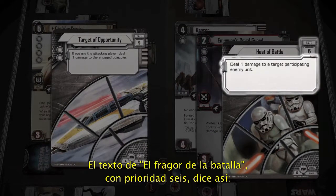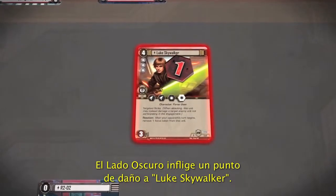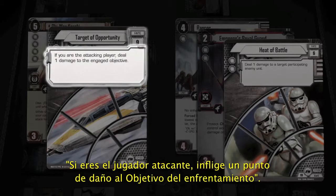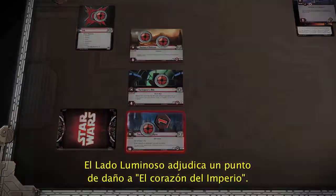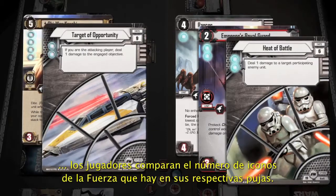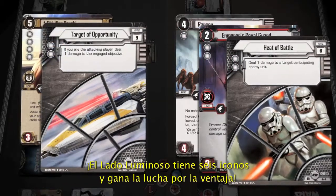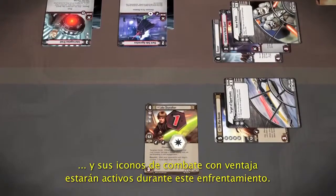Heat of Battle with a priority of six reads: deal one damage to a target participating enemy unit. So the Dark Side player deals one damage to Luke Skywalker. Target of Opportunity with a priority of nine reads: if you are the attacking player, deal one damage to the engaged objective. So the Light Side player places one damage on the Heart of the Empire objective card. After all Fate cards have resolved, the Light Side player with six icons has won the Edge battle, meaning he will strike first, and all of his Edge-dependent combat icons are active during this engagement.